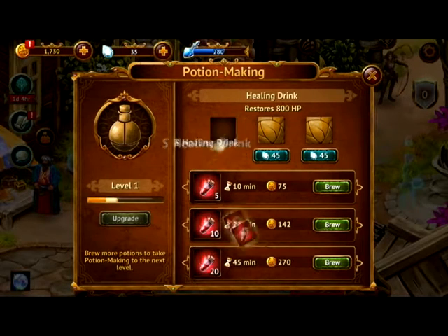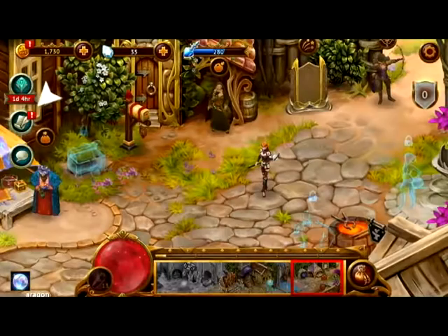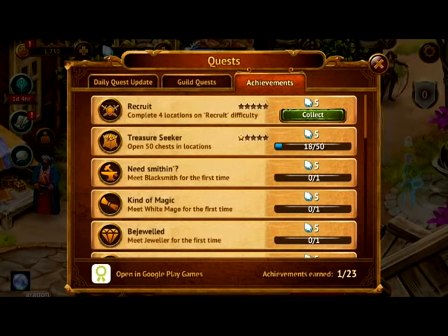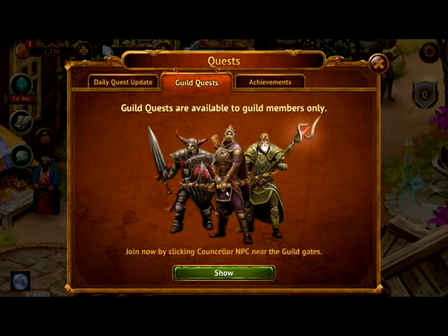This is the potion section. You actually have to request them to make potions and it takes time to get your request done. This is your quest section for regular achievements, guild quests, and daily quests — always good to do them. You'll only get the daily quests once you meet the blacksmith and the white mage, and the guild quests you'll only get once you join a guild.